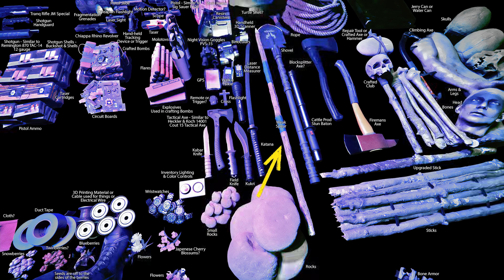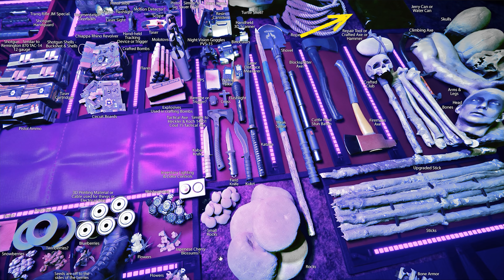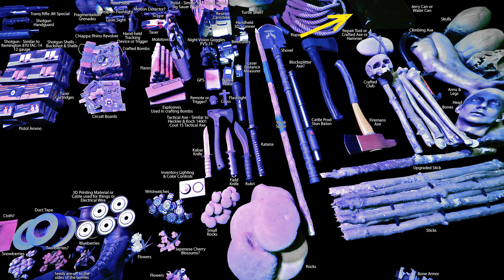I think that's a weak spear, making a return. Next is the shovel, which was in the trailers as well. Next is a cattle prod or stun baton — it's got a switch on it so you can do more damage; probably going to run off batteries. This is a block splitter axe — I'm about 80% confident. Next is the fireman's axe. Next is a repair tool or crafted axe or hammer — it's hard to tell because it's behind the crafted club; it looks like it could be a large hammer, even a sledgehammer. As for the jerry can or water can — because they're going with a battery-operated chainsaw, fuel might not be a thing and it might just be a water can.